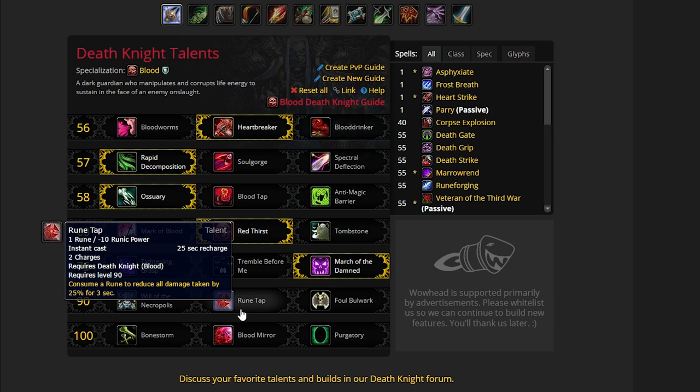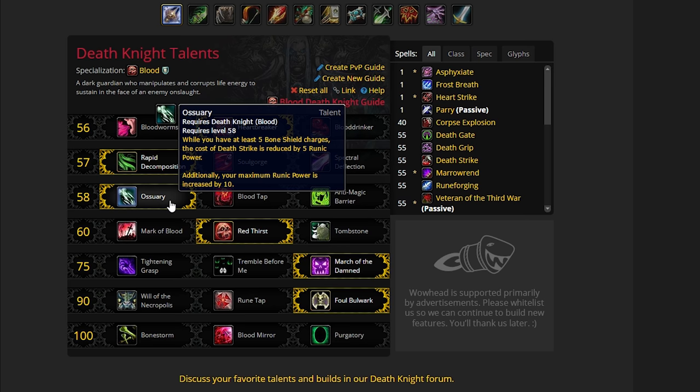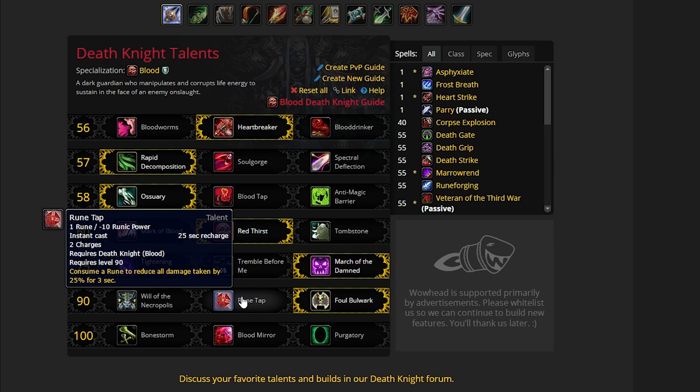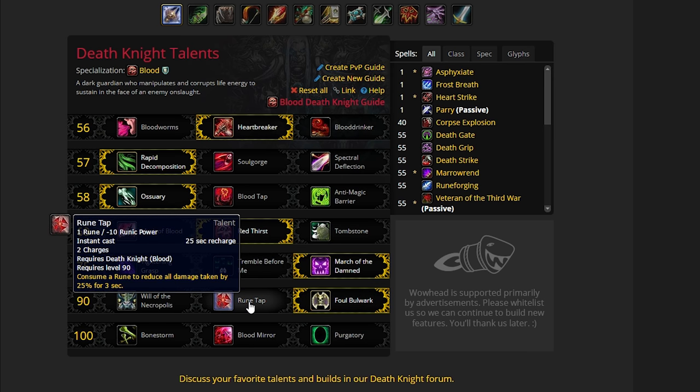Will of the Necropolis is not a great talent, so you're left with Foul Bulwark and Rune Tap. Foul Bulwark is the go-to talent here — each charge of Bone Shield increases your maximum health by 2%. If you go back to the Ossuary talent, you're always going to have at least 5 Bone Shield charges active because you want to maximize those Death Strikes. That's straight off a 10% increase to your maximum health. Most of the time you have between 5-7 charges, so between 10-14% increased health through Foul Bulwark. Of course you want to keep Bone Shield up anyway because it's your main defensive, reducing damage taken by 16%. Foul Bulwark works extremely well — it's a very good passive talent you don't need to think about. If you wanted to take Rune Tap, it's very situational and costs a Rune. It only lasts 3 seconds and reduces damage taken by 25%, so you need to sacrifice that 10-14% extra health and use a Rune.